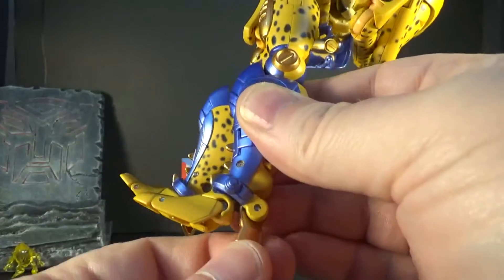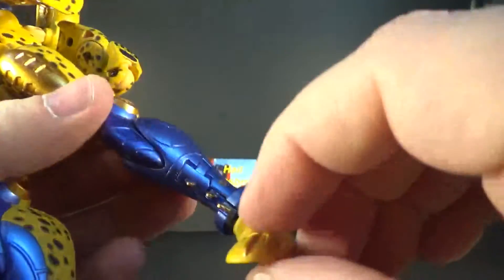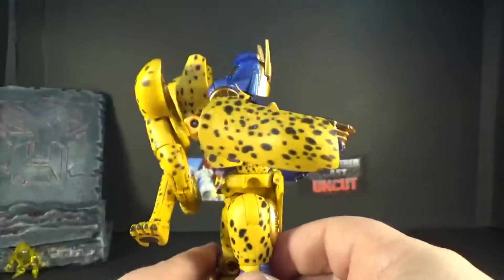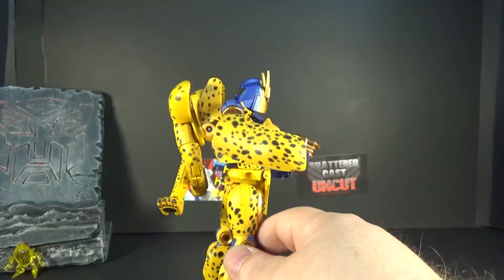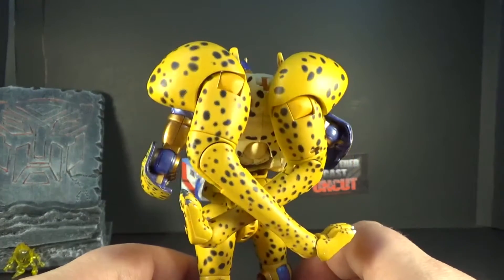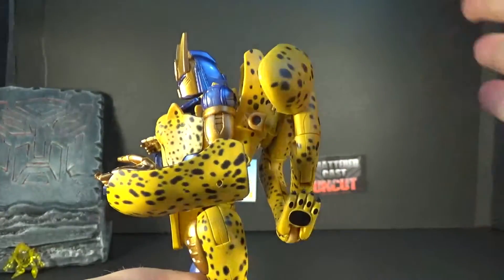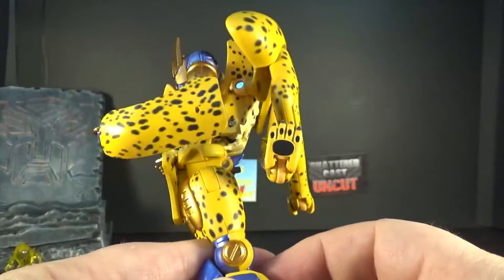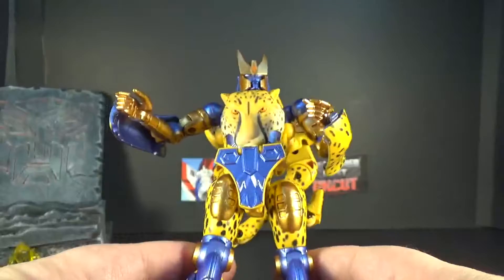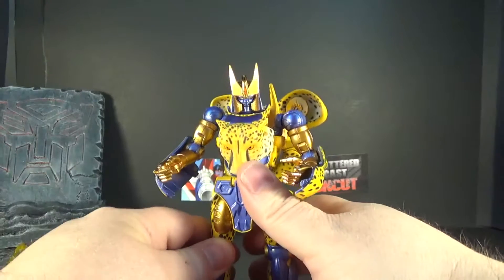The ankle moves back, and it does have a good rocker joint with paint detail which is nice. On the back, it stays true to what the original toy did and what the cartoon showed — I wish they could have figured out a better solution, but it's not bad. The painted paw undersides look great. It's a great figure with good poseability.